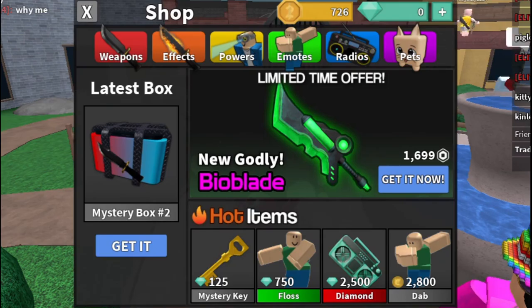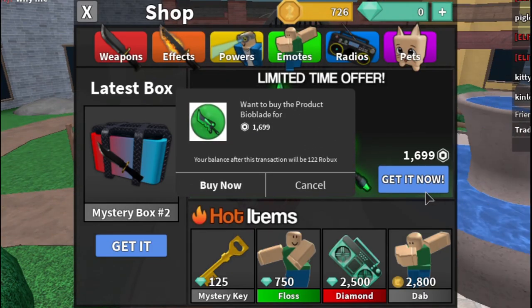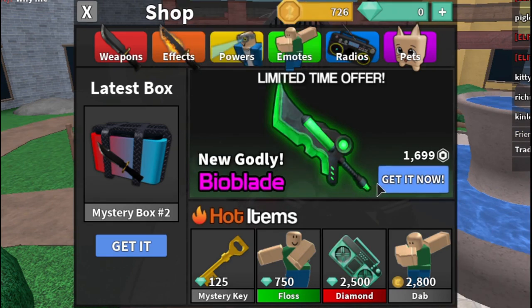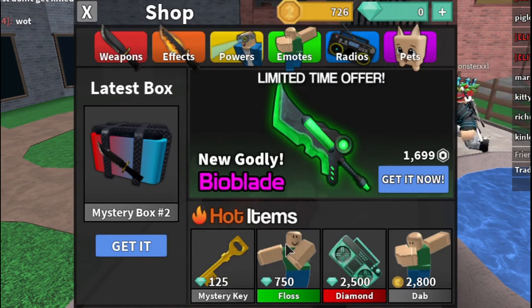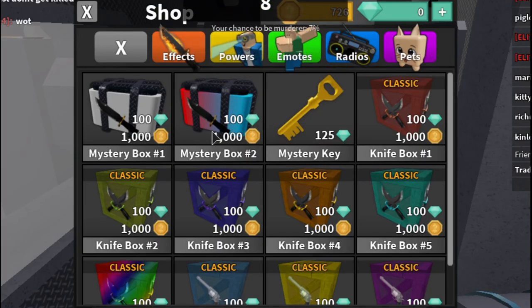The shop godly is 1699 — I thought it cost coins but it actually costs Robux, which kind of sucks. I have enough Robux but I want to spend it on something else. There's a Mystery Box 2 now, so I guess season two is a thing.